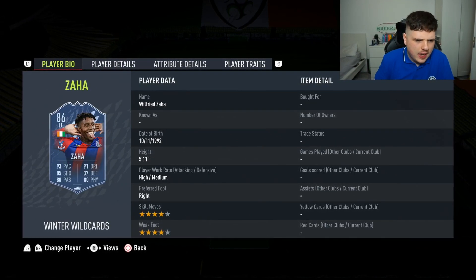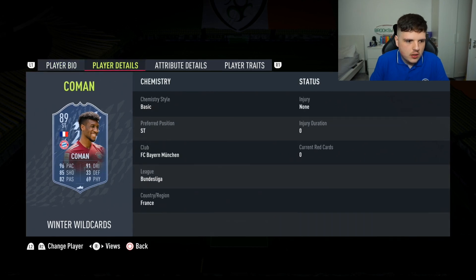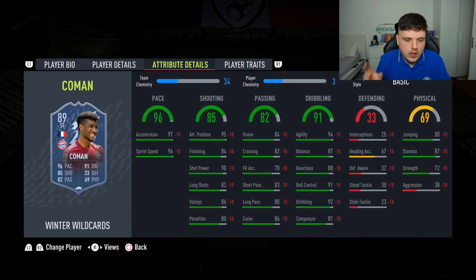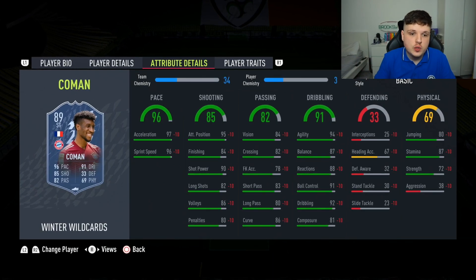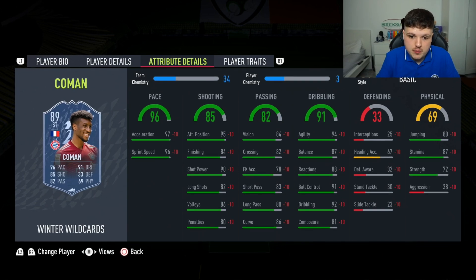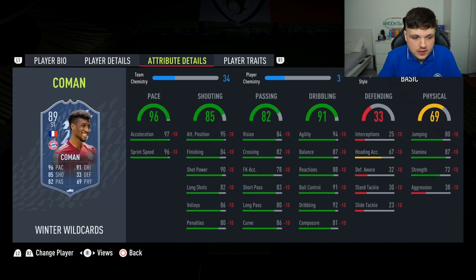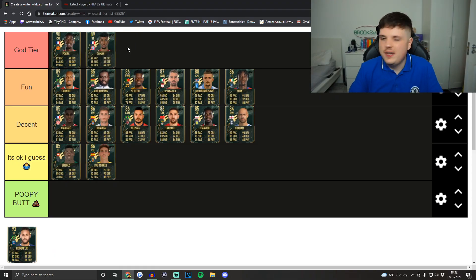Now we come to Kingsley Coleman, who has shifted his foot to the left. Four-star four-star — you love to see it, and he's playing striker as well. Rapid. I love Kingsley Coleman on this game — if I manage to pack this guy that'll be fantastic. Agility and balance are good, sprint speed and acceleration fantastic. God tier without even questioning it.